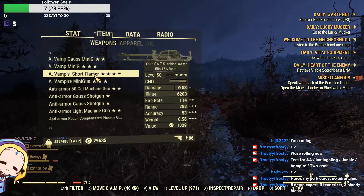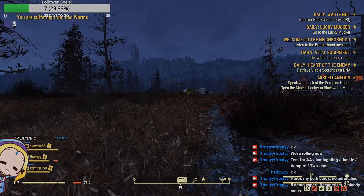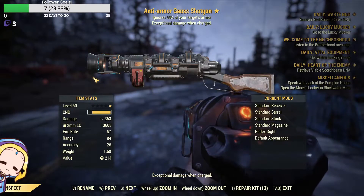I was quite saddened that after 61 Gauss shotgun rolls, I only managed to get a one-star anti-armor prefix. But I guess this will suffice for the testing procedure.